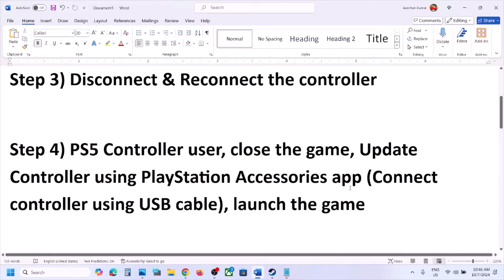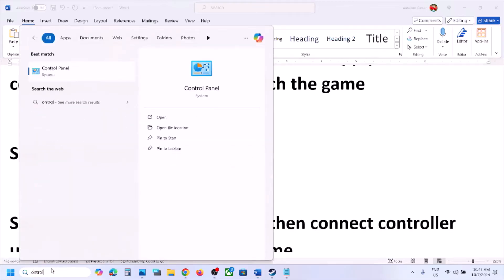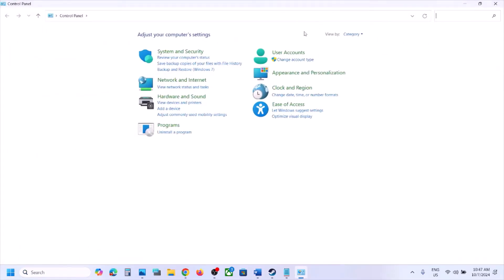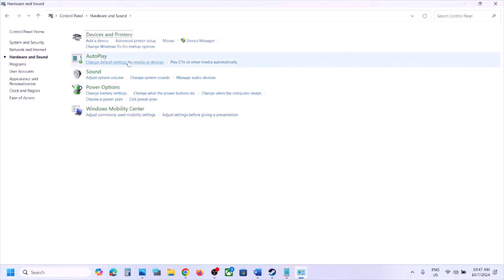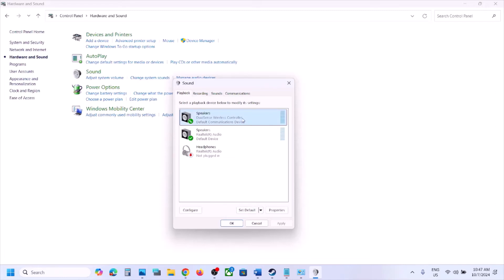The next step is to enable the controller in the Sound Control Panel. Type Control Panel in the Windows search box and open it. Go to Hardware and Sound, then go to Sound. Here you will see your controller — for example, the DualSense Wireless Controller. If it is disabled, right-click on it and select Enable.